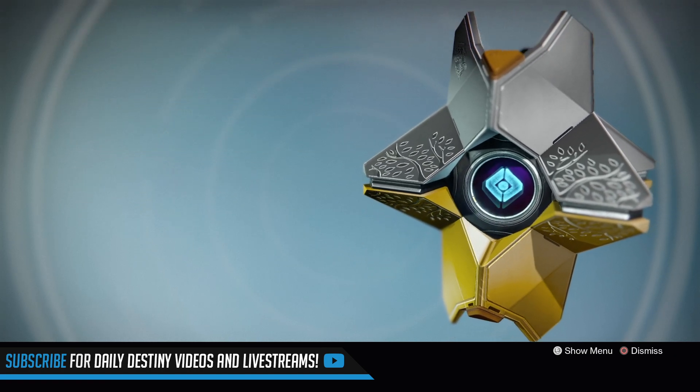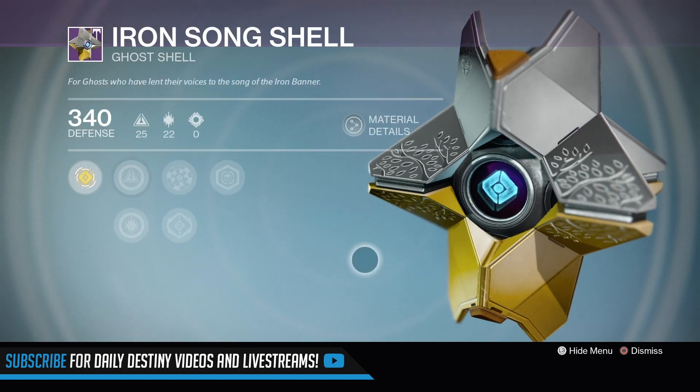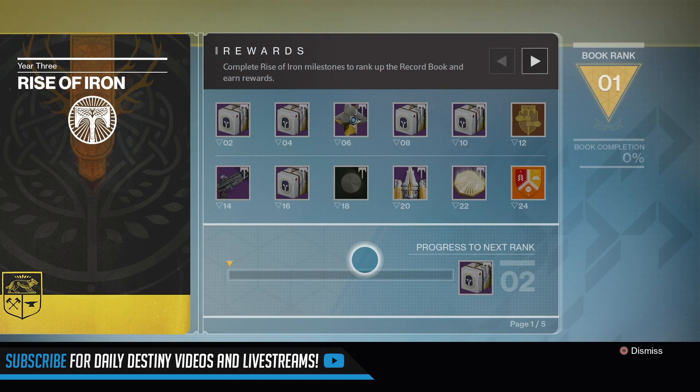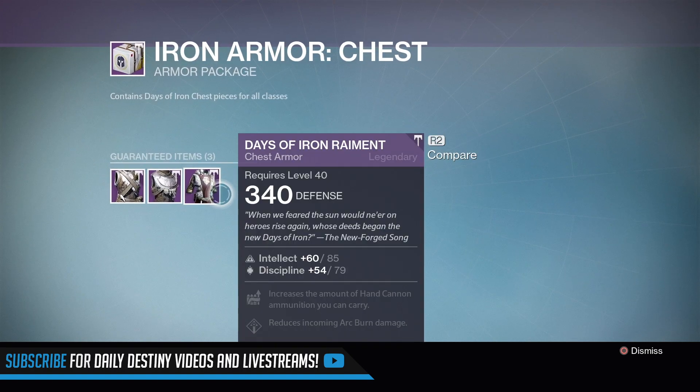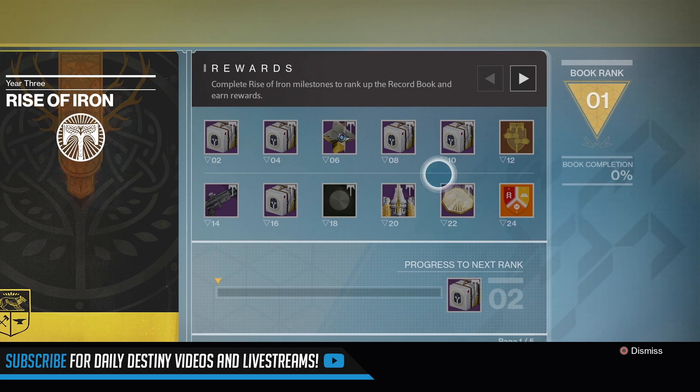As much as I like to keep my Fallen Glimmer ghost shell on, I think I'm going to have to sport that new one. You're going to get a ship, there are going to be emblems at different points. When we go through all the things you need to do within this record book, it is very lengthy.